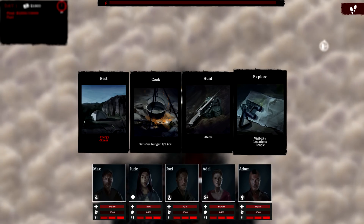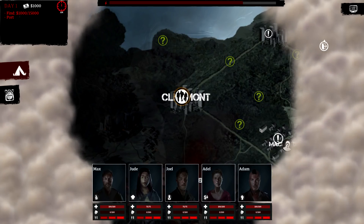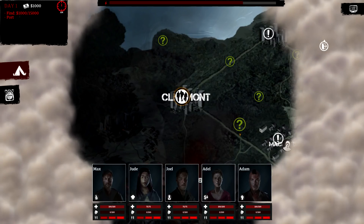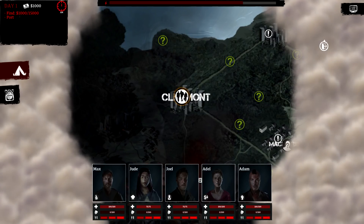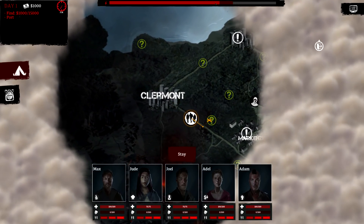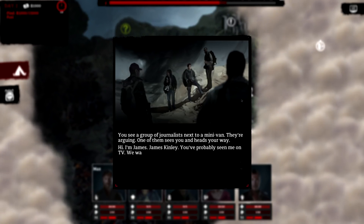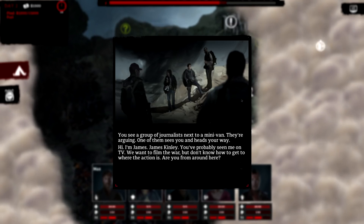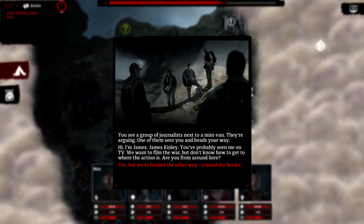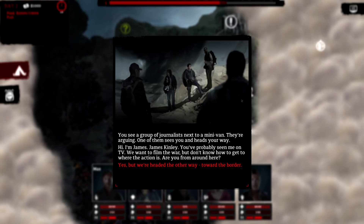Next we're going to explore, which basically opens up the land and tells us points of interest and other traveling groups. We're heading generally east to a point of interest, then toward Mackenzie which looks like a main quest. This top bar tracks energy — if we expend all our energy we get stressed, burn more calories, and can start infighting in camp, which can lead to confrontations and generally bad stuff.